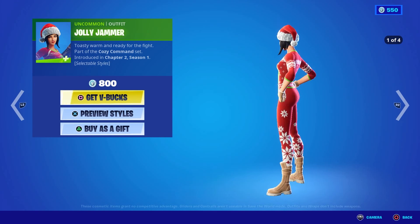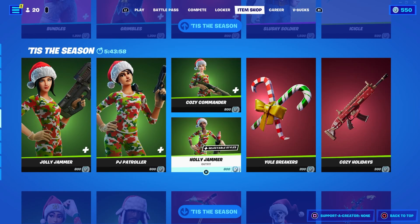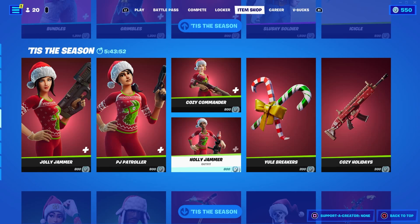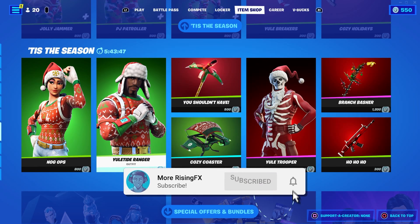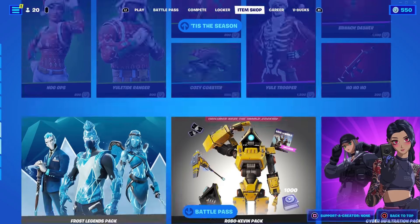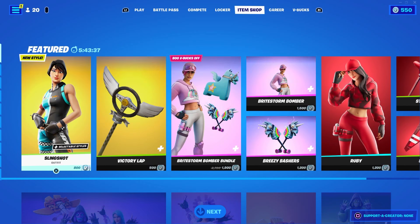The Jolly Jammer skin is really clean. We also have the PJ Patroller which is a very nice skin, the Cozy Commando which has four different edit styles, and the Holly Jammer with other Christmas stuff. The Nogops has made a return to the item shop with the Yuletide Ranger alongside a pickaxe and all these other Christmas items, which is pretty cool.